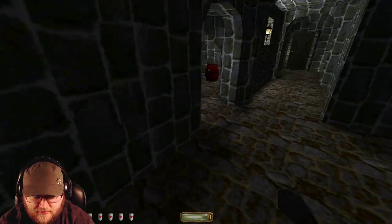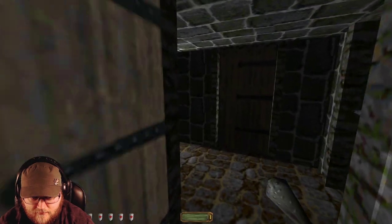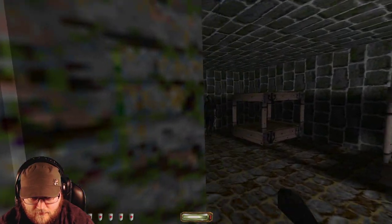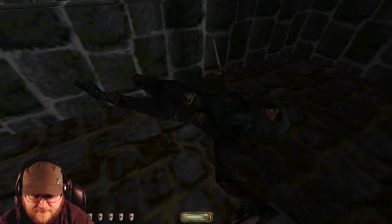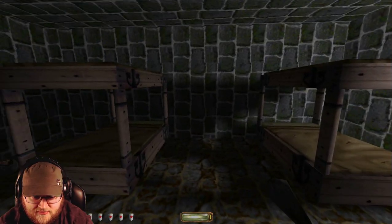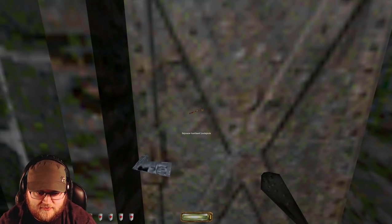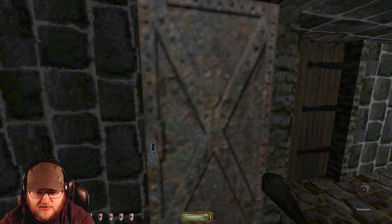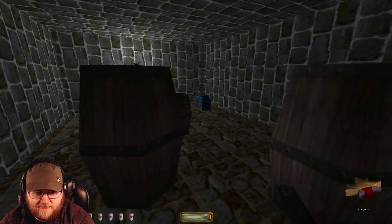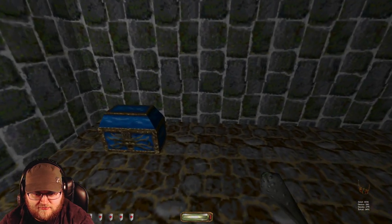Why does he have a boulder? Surprise! Do you have anything? No. Really nothing in this room — I just want him out of the way so that I don't have to sneak past him. I need to do something about this yawning, like maybe get better sleep.